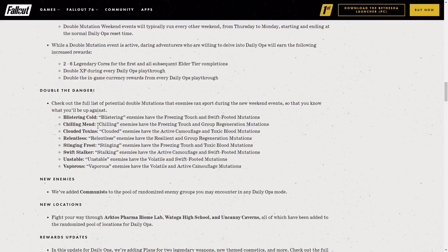The eight mutation varieties are: blistering, chilling, clouded, relentless, stinging, stalking, unstable, and vaporous. One example for blistering — they've got the freezing touch and they're also swift-footed. So when they hit you, you will freeze, and they're also really fast. If you want to pause and read through them feel free, but I've gone over them in the past so I'm not going to go over them again.